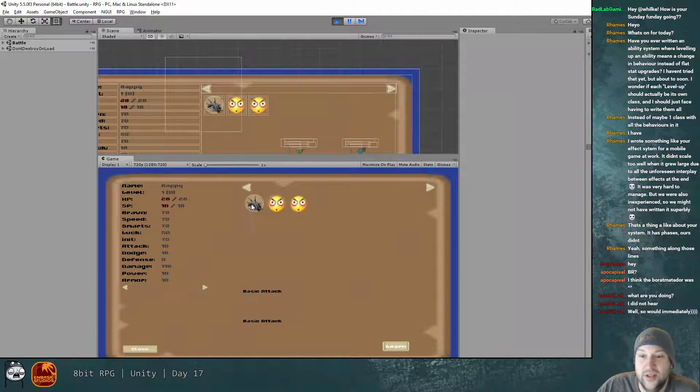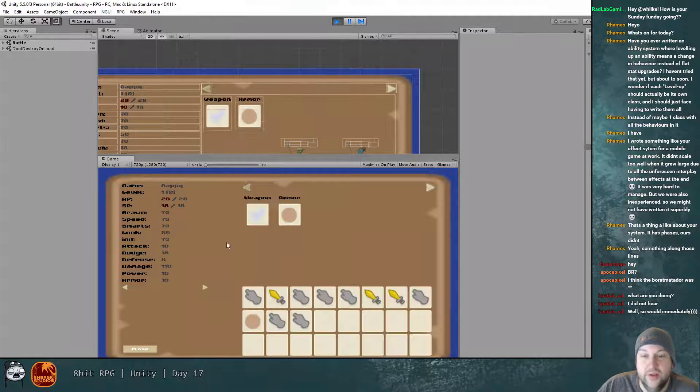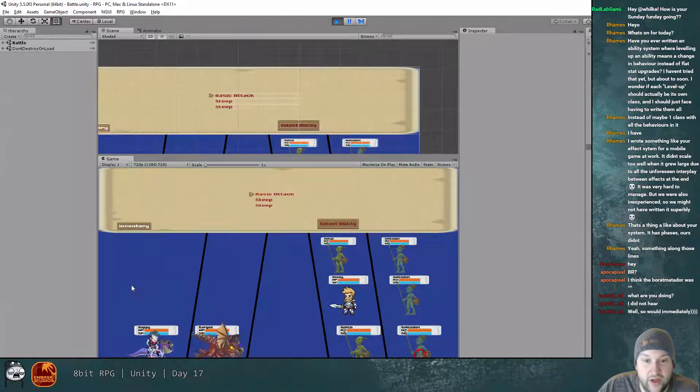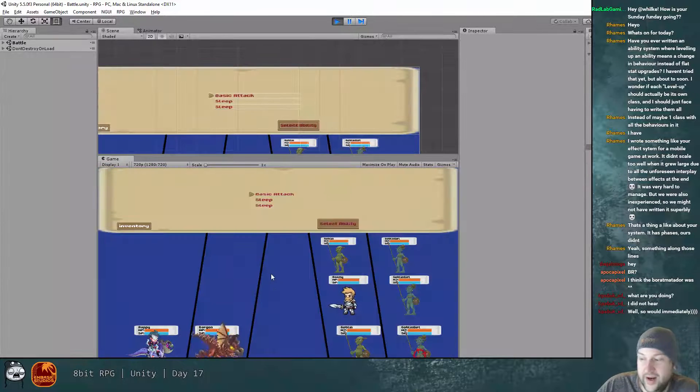After the crash and reload, everything's still showing correctly. Rappy and Dargon both refresh as they should. If I hit close in inventory it stores. Now I can go make changes to our leveling system — that's awesome.